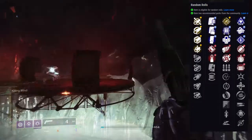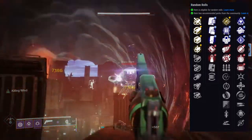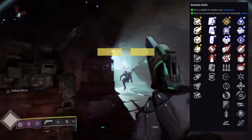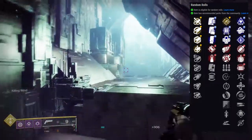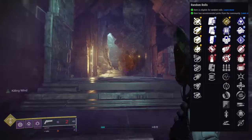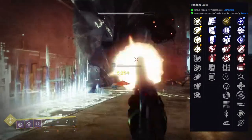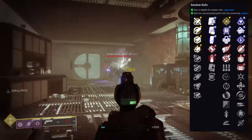There's a lot you can do with this weapon. For PvE you'd probably want rapid hit, fourth time's the charm, outlaw, or killing wind and surplus. Quick draw and subsistence are also worth considering. For the last row: wellspring, multi-kill clip, rampage, explosive payload, high impact reserves — I'd want to see how much extra damage you get — and demolitionist for PvE. Dragonfly some people would love. For PvP, rangefinder, killing wind, and opening shot are all obviously good. There's just so much you can do with this weapon.